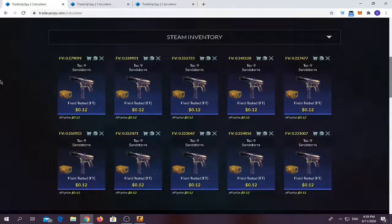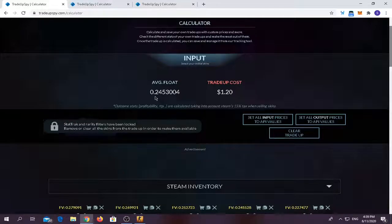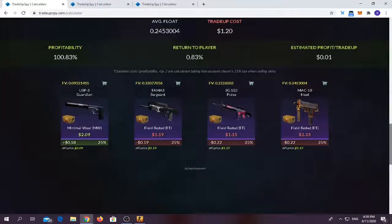Welcome to a brand new cheap CSGO profitable trade-ups. In this video, we're going to be bringing you 3 trade-ups. For the first trade-up, you have to use 10 field-tested condition Sandstorm Tech 9s. It would cost you around $1.20. Average float should be below 0.259. For the outcomes, you have a 25% chance of making money on the USPS Guardian, and around a 75% chance of losing quite a few cents. Let's start with the trade-up.